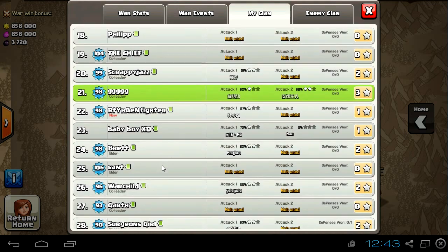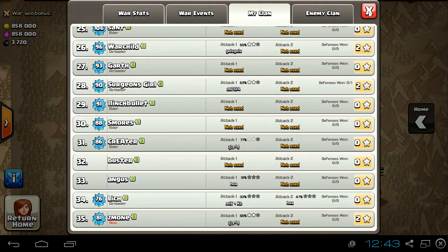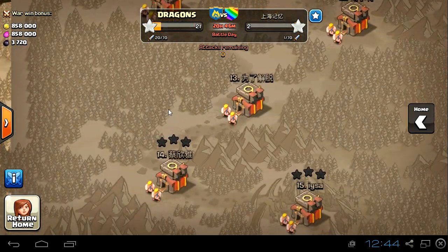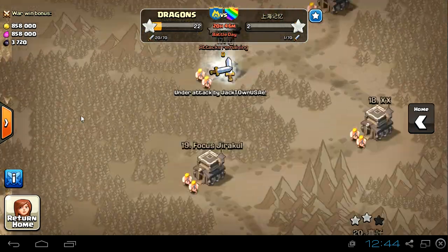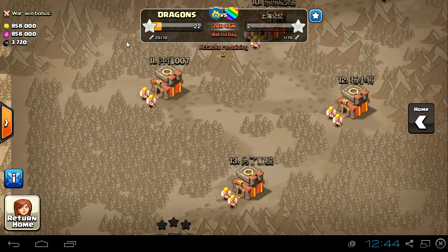Those guys have about 25 out of 35 or even 30 out of 35 maxed Town Hall 9 — that's crazy. I don't get how Supercell does those matchups, but we're not gonna cry about it. We're probably gonna lose this war, there's a tag going on right now, but it doesn't matter.